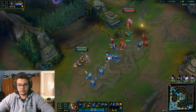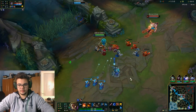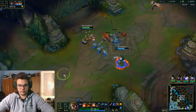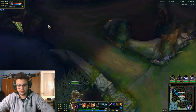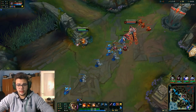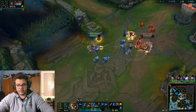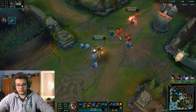I generally prefer Lethal Tempo for the damage. Electrocute is better in bursty matchups, so probably against AP mages where you can instantly proc it. Now we're going to put a ward here — let's keep talking about runes. Why is Fleet Footwork the greatest choice? Because it offers so much sustain until you can actually scale.